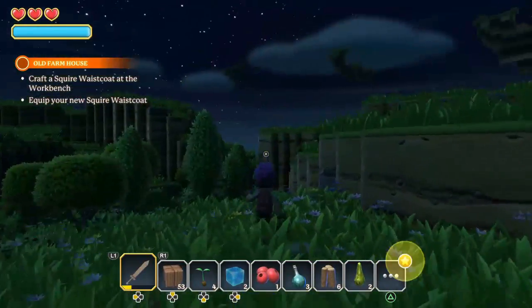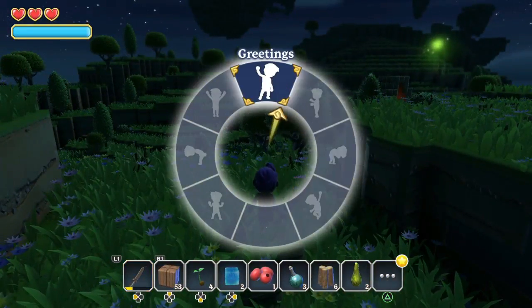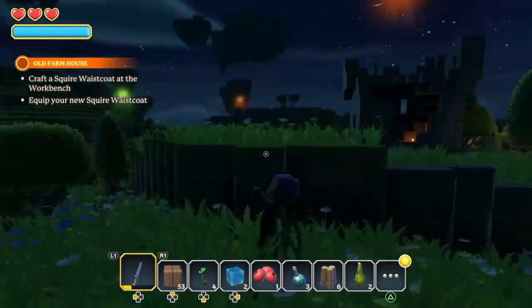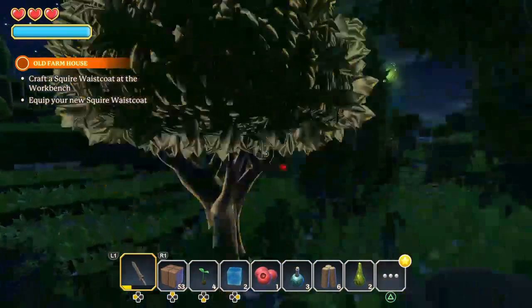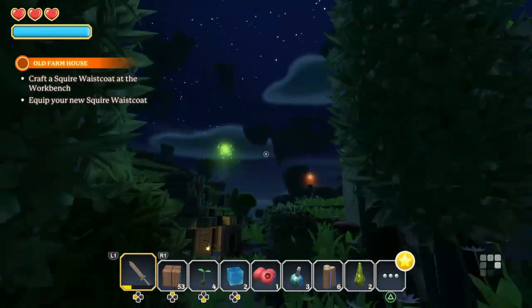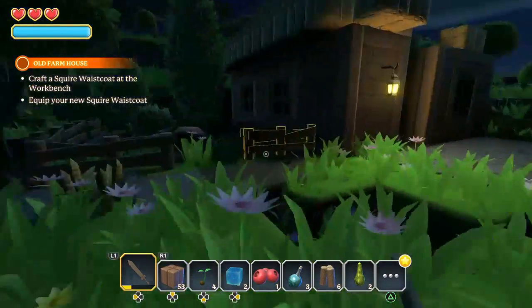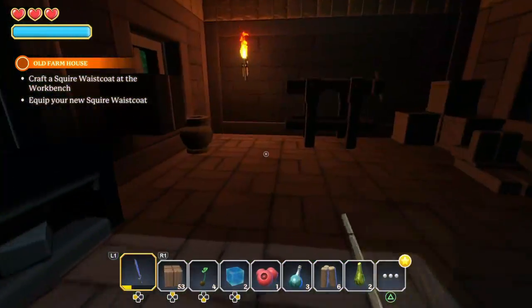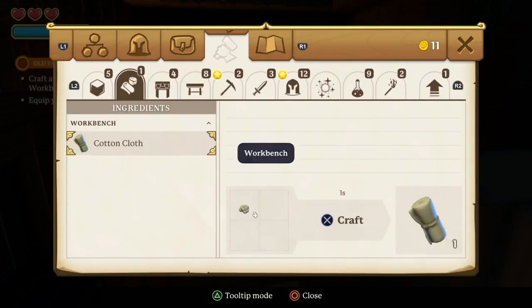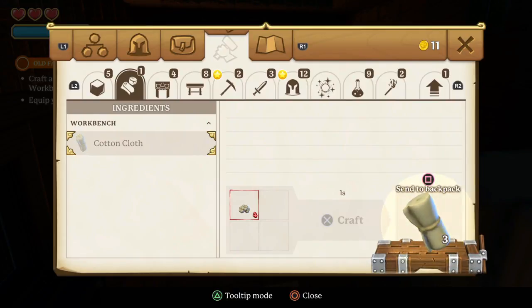I bet there's something in that little castle, so we'll go check that out in a minute. Alright, let's try running around in first person for a few minutes. These little lights are like quest spots I guess. I really don't like the first person.